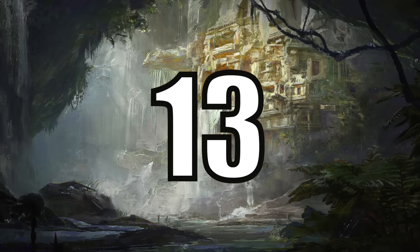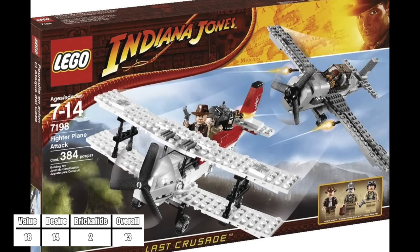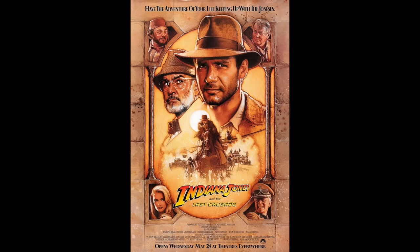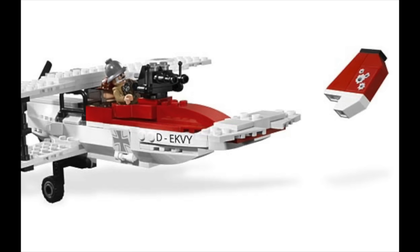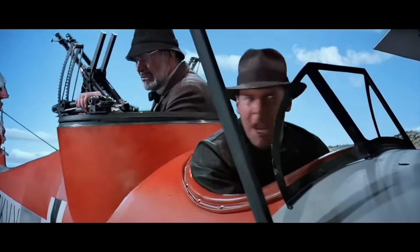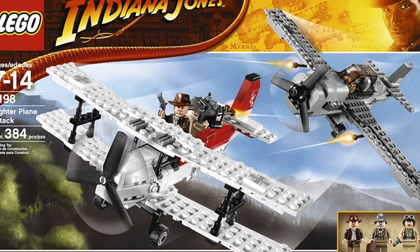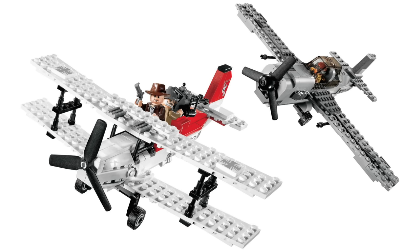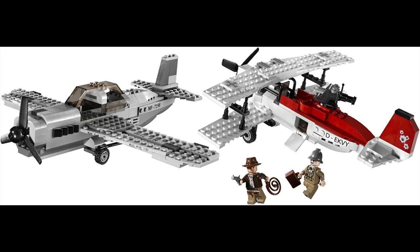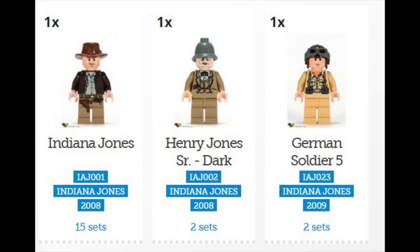At number 13 we have the Fighter Plane Attack from The Last Crusade. I have to say that I'm disappointed where this ended up on the list because it was my penultimate set. I love Indy 3 because Sean Connery really added some humor to the movie, especially in this scene. Not only did LEGO give us two German military planes, but they gave us one from each of the great world wars. However, some things that drag this set down a bit are the incredibly over-studded look of the plane wings and the lack of exclusive figures.